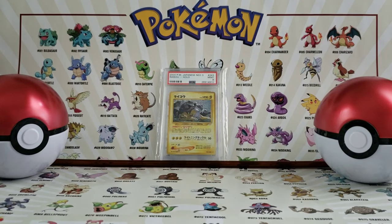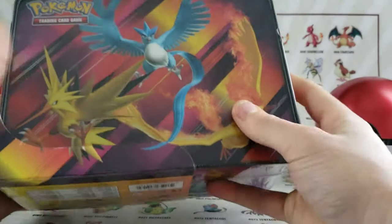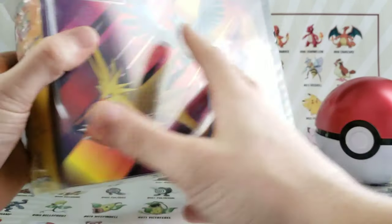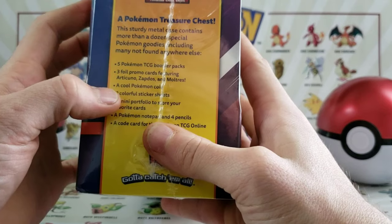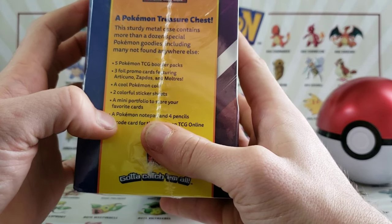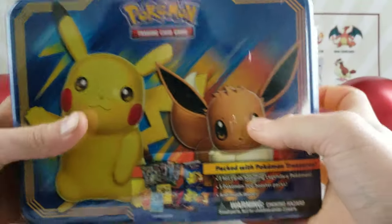Hey what's up everybody, it's your boy Pokemon Mikey coming at you today with another video. In this video we will be opening up the Pikachu and Eevee lunchbox. In this lunchbox it's got three of the legendary bird cards, five TCG booster packs, a cool Pokemon coin, some stickers, some pencils, and a notepad. So let's go ahead and open this up.